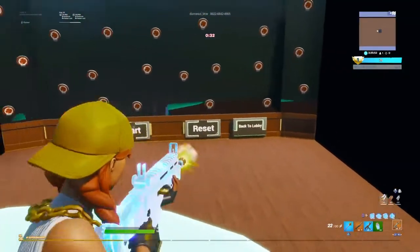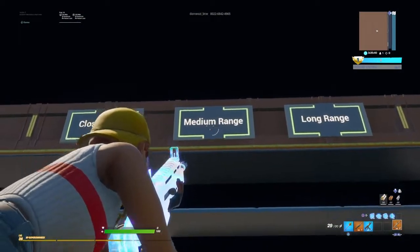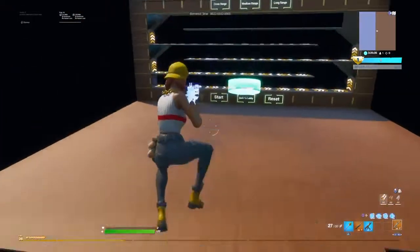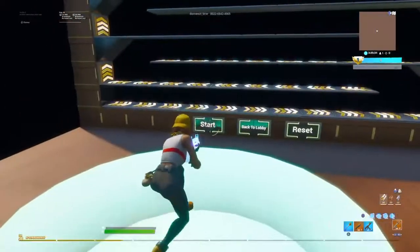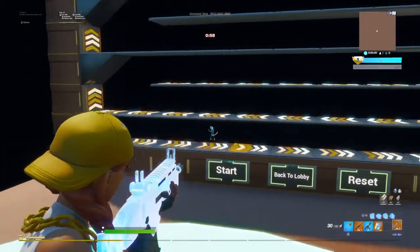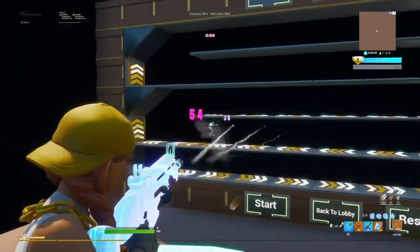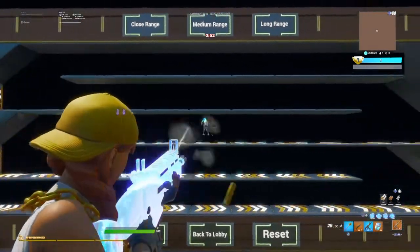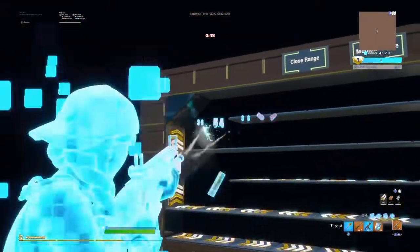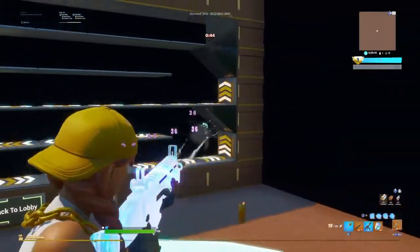For horizontal tracking, this is what it looks like — close range, medium range, long range. I usually do medium range. I press start, wait for the zombie, and go back to my tracking. This helps you — for example, if someone's gliding in the air you're going to track them whether they're going left to right. This will help your aim a lot.